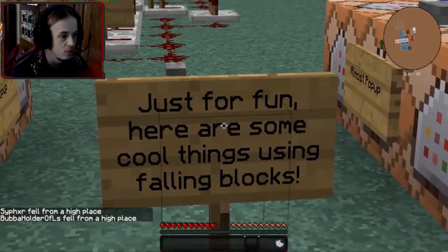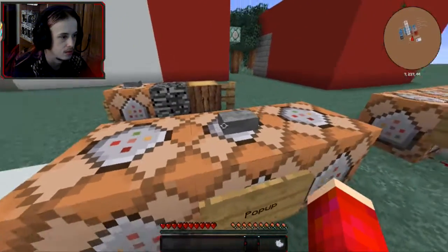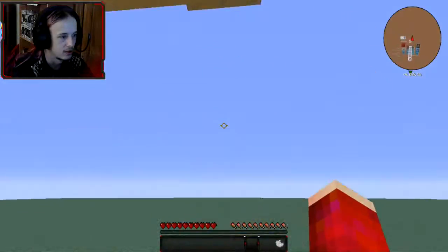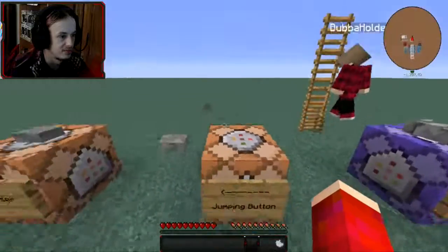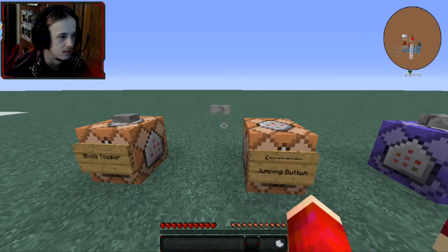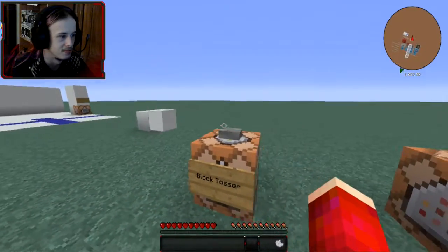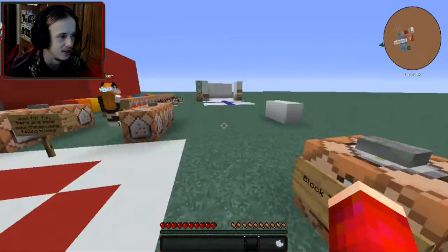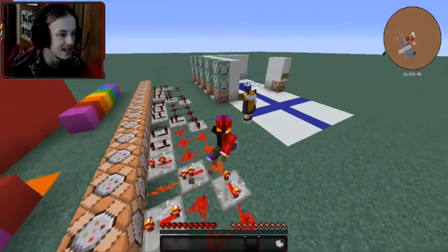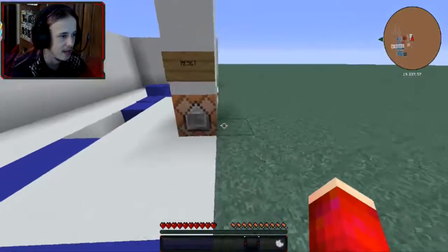Alright, just for fun, here are some cool things using falling blocks. There's no way I can do this. Rope ladder, no idea. Jumping button. That's actually pretty tight. Locked tosser — okay, that's cool. Rainbow wave? Yeah, the rainbow wave is amazing. That's sick. Blue line — oh yeah, that's how he does the thing on the map. Reset.